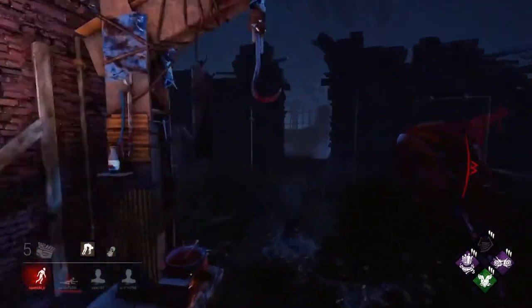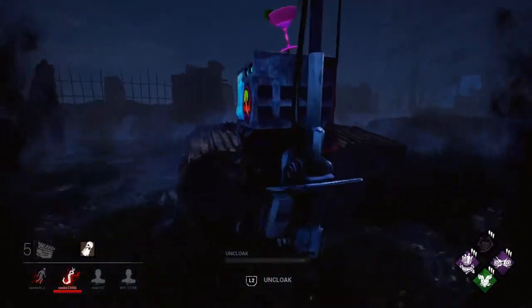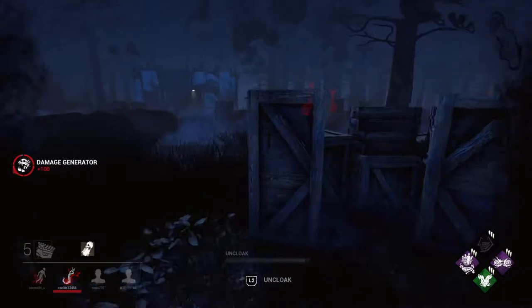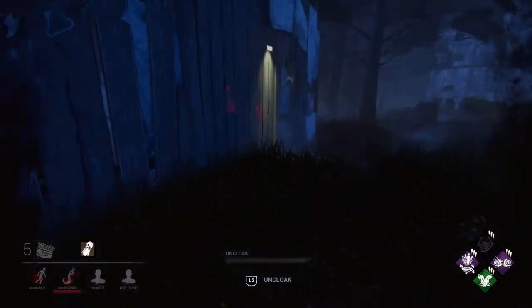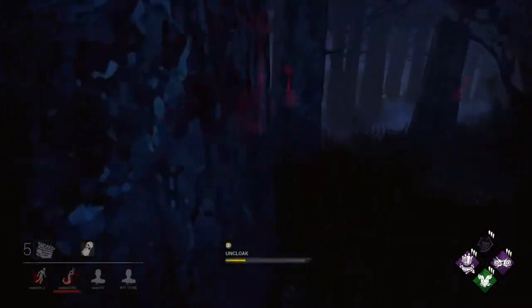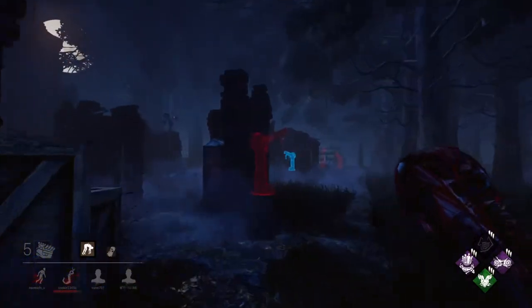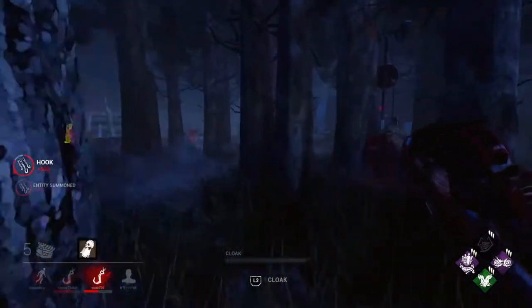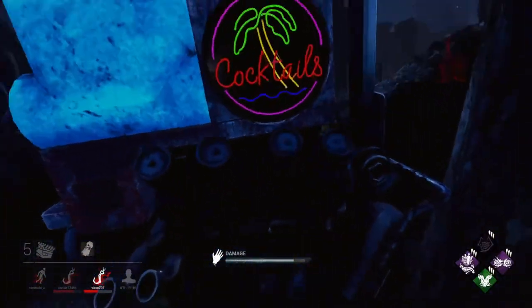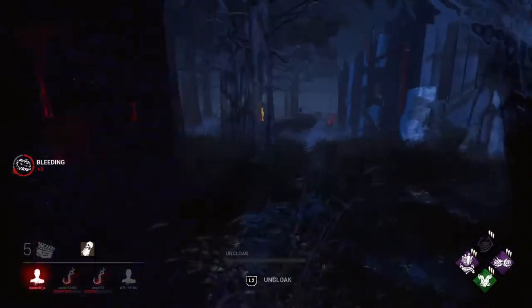You can search lockers and kick gens when you're cloaked — you will give a temporary heartbeat to the survivors but it's only temporary. I'm going to go back to the other generator because I'm guessing they'll be working on it. Yep, there we go — pulled her off because she was trying to get the gen done. Get her on the hook as quickly as possible, kick the gen, then rinse and repeat. I've done many different Wraith builds and combinations, and for me Sloppy Butcher, Ruin, Shadowborn, and Barbecue is by far the most competitive.